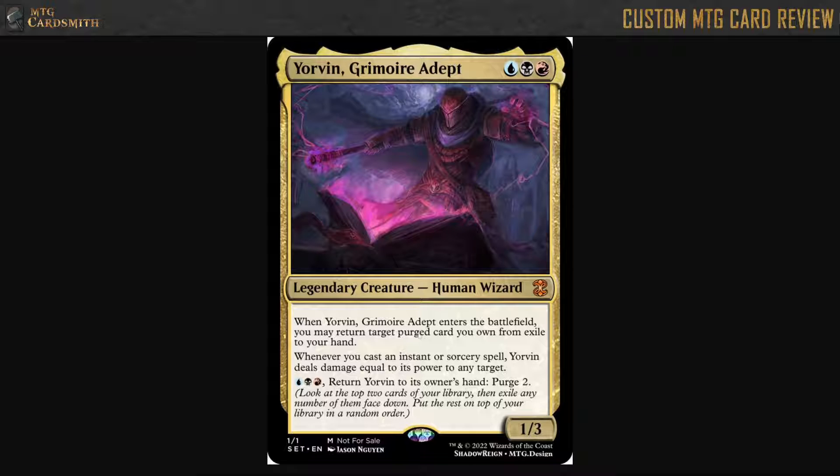If you have one card purged, it's essentially draw a card — but actually, usually the cards you purge are cards you don't want to draw. So with one purged card it might be worse than draw a card; with two it's probably about the same; and if you have more than that, it's better.